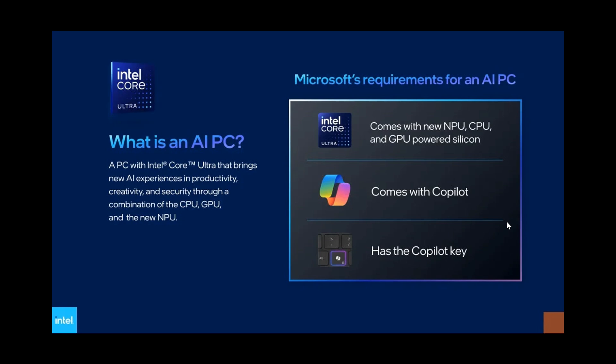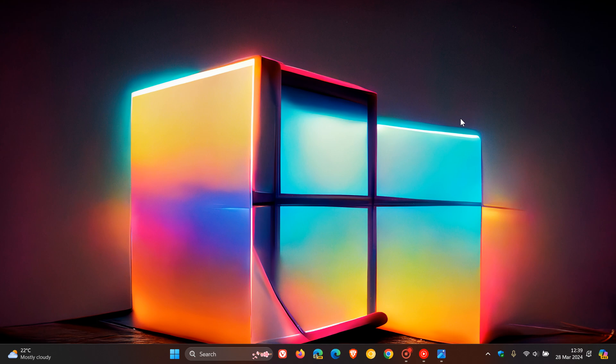And as mentioned, it has the Copilot key. So these are now the requirements that Microsoft has set out for an AI PC, according to Intel. This chart released by Intel shows that Microsoft is basically requiring NPUs, Copilot, and that Copilot key in order to be considered an AI PC. It looks like AI is here to stay — Microsoft has been pushing AI significantly. It's interesting to see that the Copilot key is now the deciding factor in whether a PC, laptop, or device is considered to be an AI PC. I'm sure this is going to cause a lot of debate in certain circles. Thanks for watching, and I'll see you in the next one.